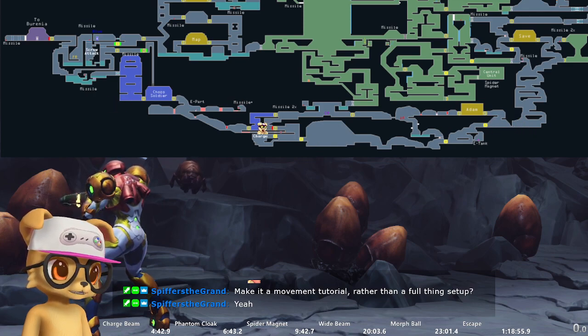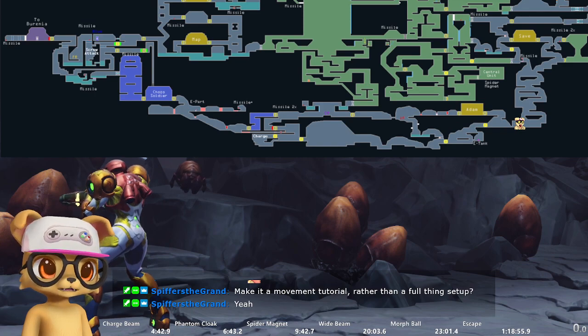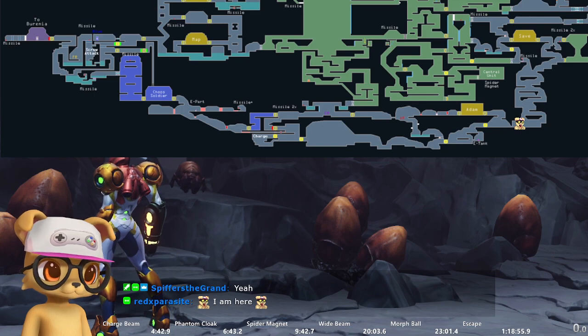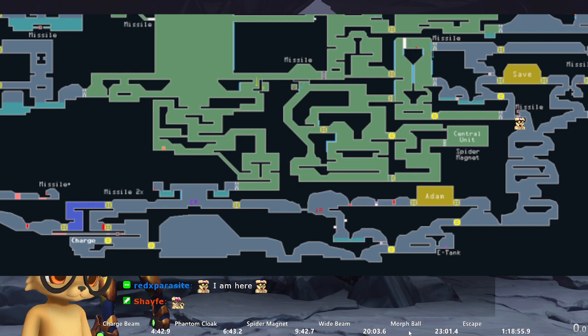So our goal is to get all the way over to this room. I'm going to walk through it with the emote first and then do it step by step. We're going to slide under this gap here and take about four steps this way until you bonk on an enemy that's still here.